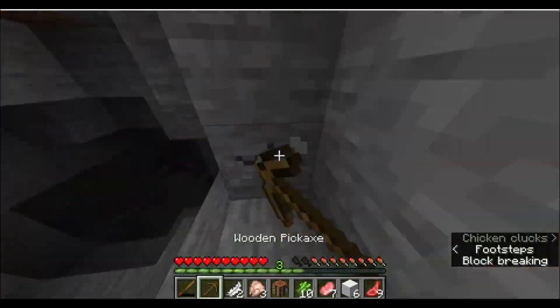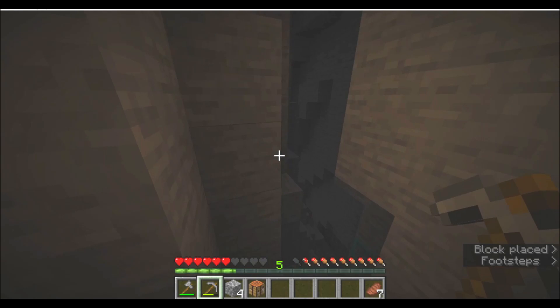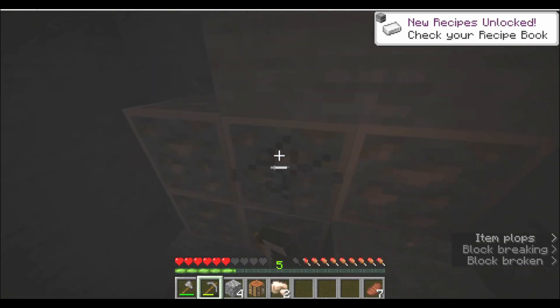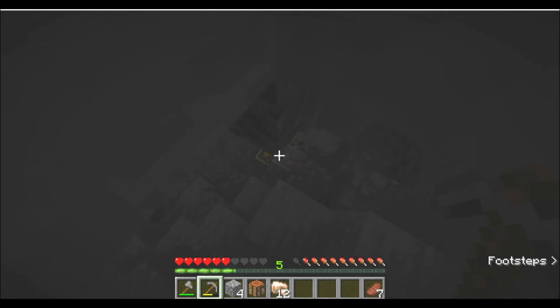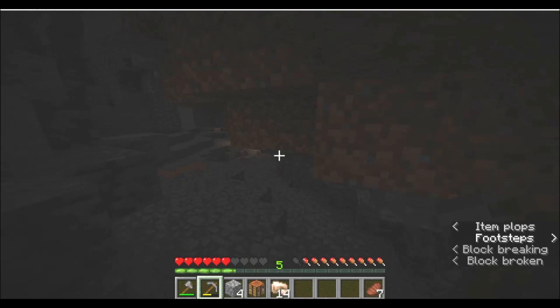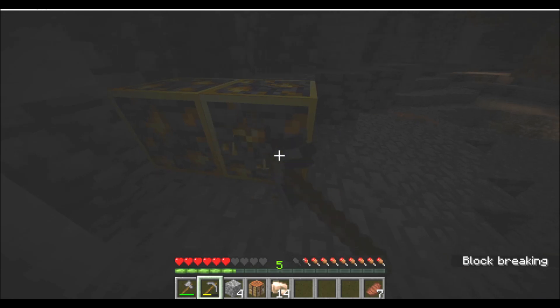I found a cave and got some stone. I also upgraded my tools and cooked all the food I had. Already down to deepslate, which is fast! There's a big vein, that's great. That's half of the iron we need for the armor alone, because you need 24 iron for a full set of iron armor. I tried to break gold with a stone pickaxe but I cannot.